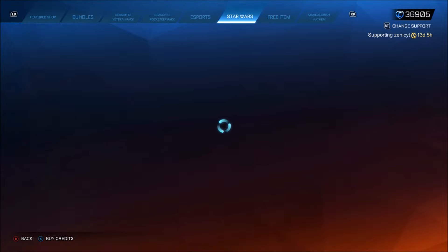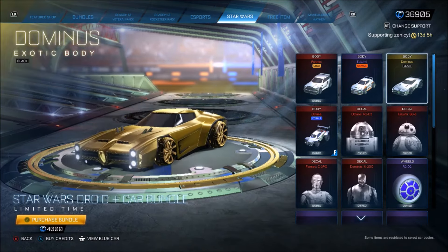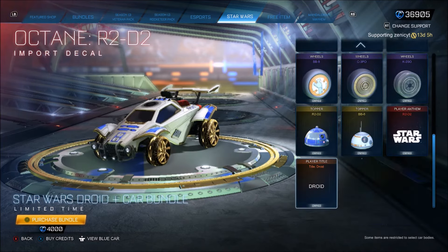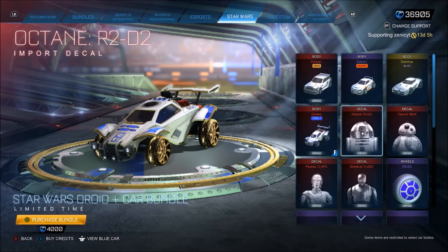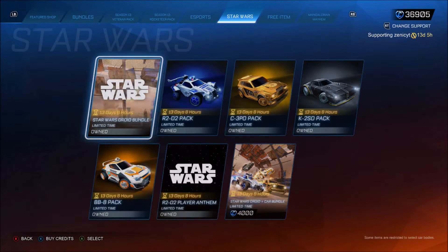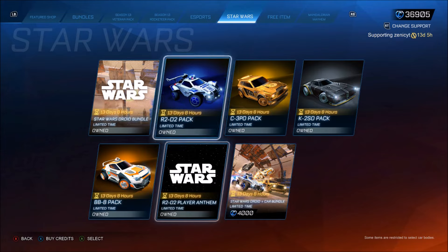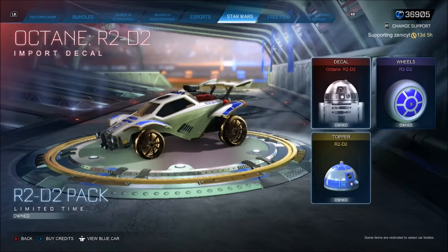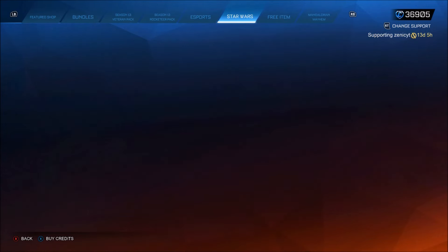All of this other stuff is going to be the old Star Wars stuff — the gold Fennec is back, we've got the black Dominus, the orange Takumi, and all of the old stuff that I wish I didn't buy. Why did I buy all this? And this was way before trading was gone. Quite a lot in the shop, no surprise there. You can't buy the gold Fennec separately — if you want the gold Fennec, you're going to have to buy it in that massive bundle. That does not shock me one bit — we're talking about Rocket League here.